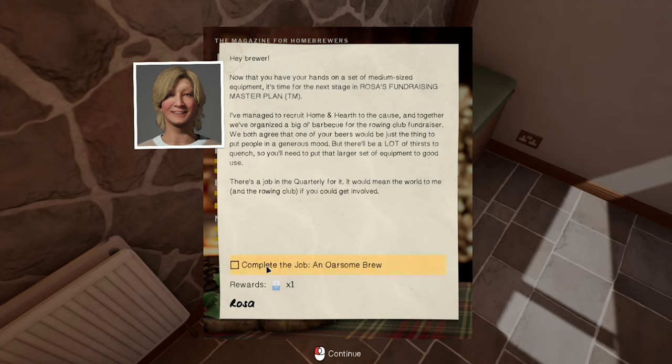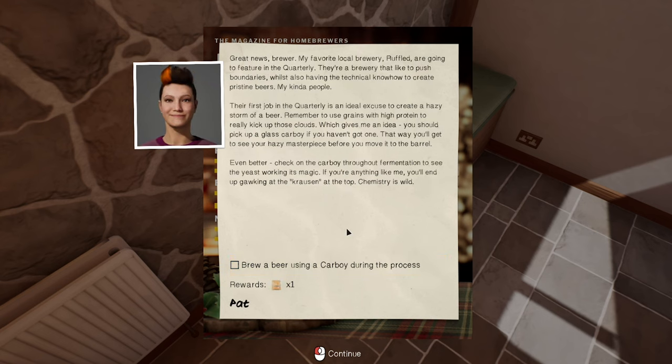Great news brewer - my favorite local brewery Ruffled are going to feature in the quarterly. They're a local brewery that likes to push the boundaries whilst also having the technical know-how to create pristine beers - my kind of people. The first job of the quarterly is an ideal excuse to create a hazy storm of a beer.